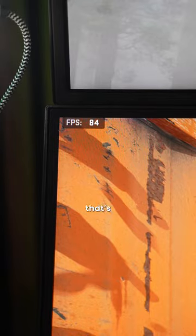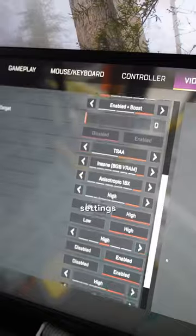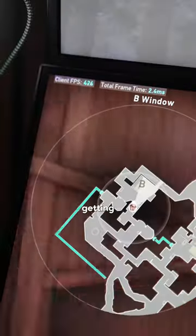Starting off with MW2 with everything on high settings, we were in the 80 FPS range, and that's the same for Warzone as well. On Apex, we were getting around 130 FPS with high settings. And on Valorant with high settings as well, we're getting around 400 FPS.